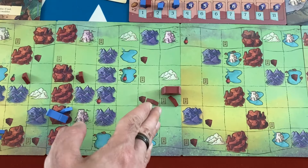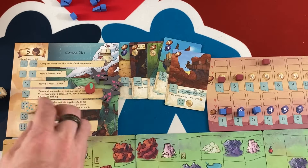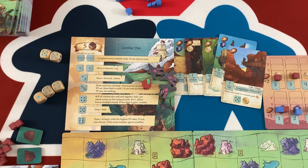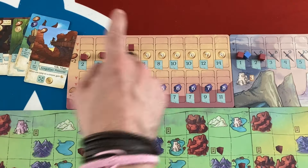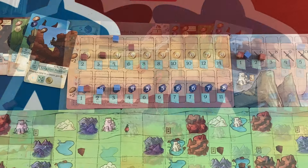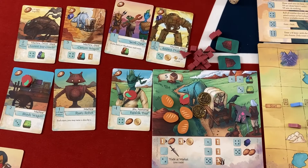Six more rounds remain. The bot takes another bad turn: no pair of four-five-sixes but they get a pair to do the lowest trade. A one does nothing for combat so they get another zombie. They don't advance much. At the end of each round market slots lock — I keep forgetting to slide them down. The bot is getting zombies regularly due to weak combat dice, which satisfies me a little.